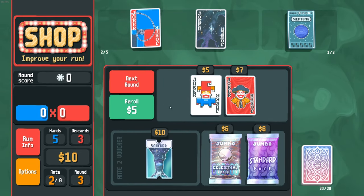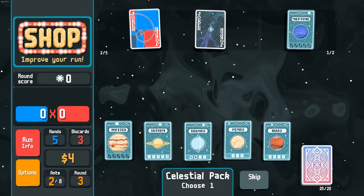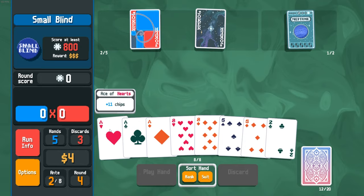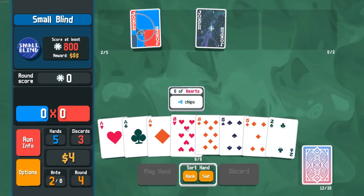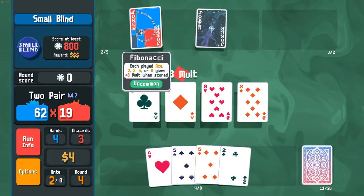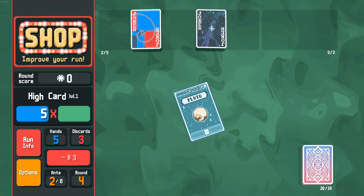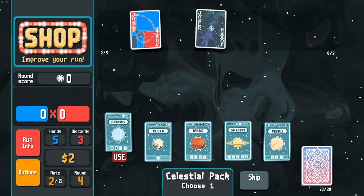I'll go ahead and buy that and get another celestial pack. Four, three, two — I feel like I need to focus on one of these. I'm just gonna go with two pair — I feel like that's the one that's gonna pop up the most. Straight flush is now level two. Then two pair — we'll go ahead and do two pair, we're guaranteed multipliers with that anyway. We'll get an extra multiplier from this joker since we're playing two pair pretty much the entire time. Go ahead and upgrade high card, grab a celestial pack, level up two pair again.